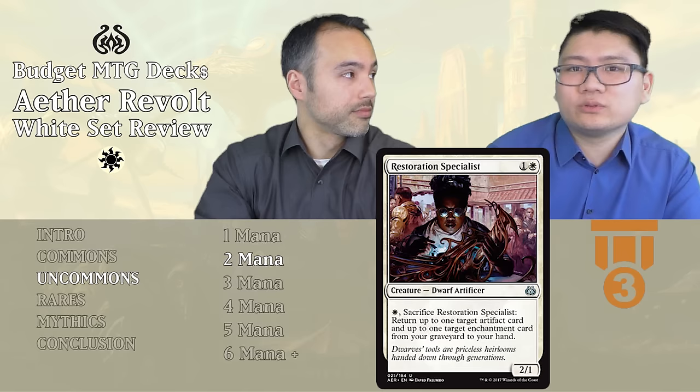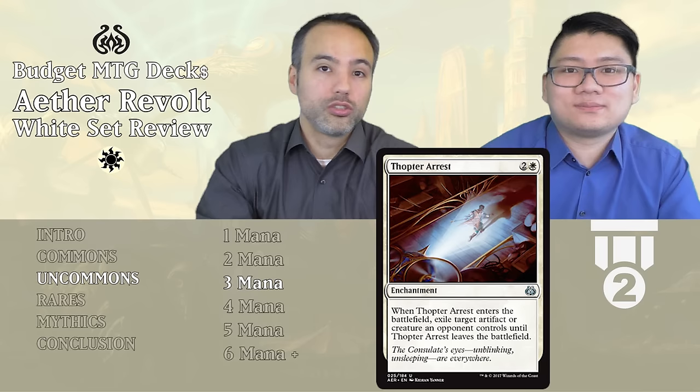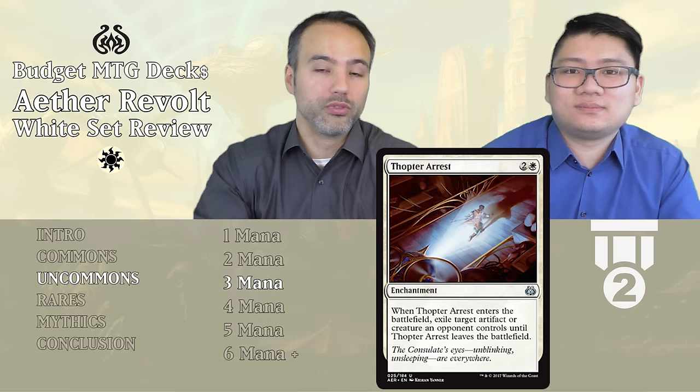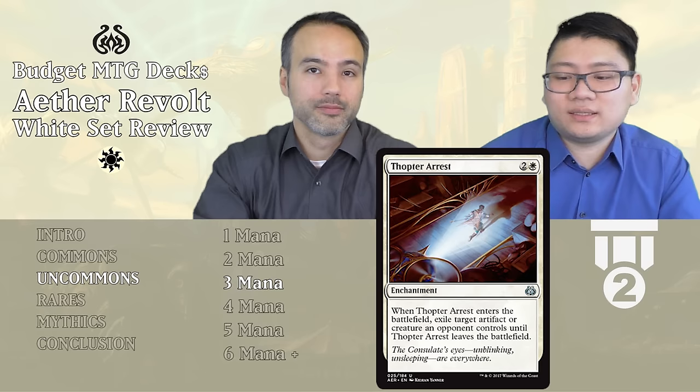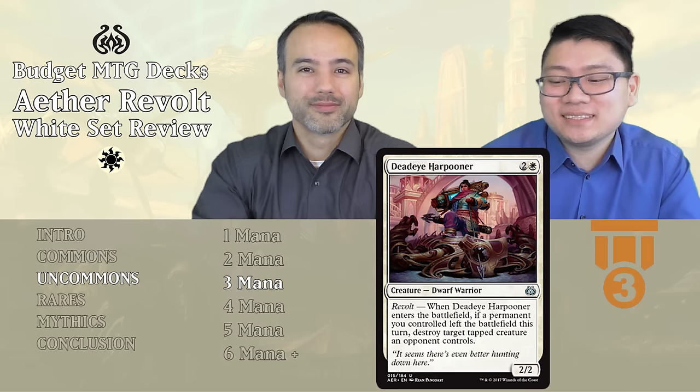Next is Thopter Arrest — three mana with one white, an enchantment. When this enters the battlefield, exile target artifact or creature an opponent controls until Thopter Arrest leaves the battlefield. It's basically a more limited Oblivion Ring. People don't have many ways to destroy enchantments in limited, so it's essentially unconditional removal for their best creature or best artifact. That pushes it into Tier 2 — it just exiles a bomb, what more do you want?